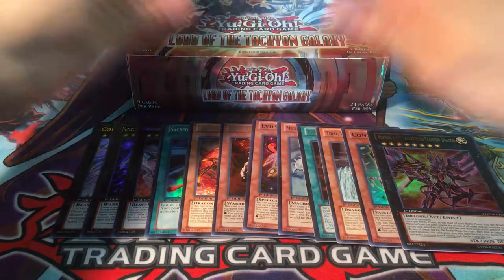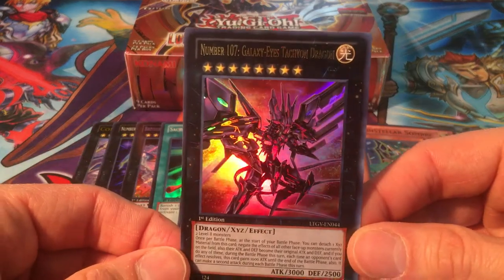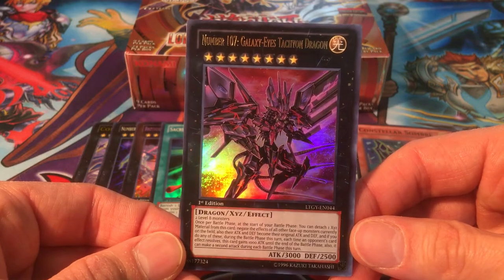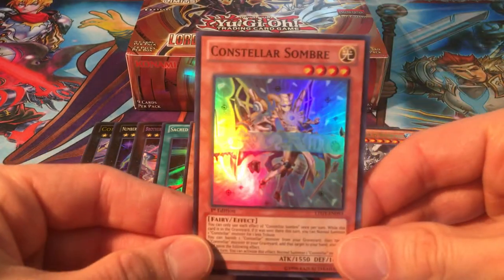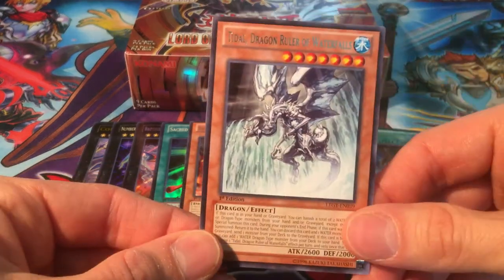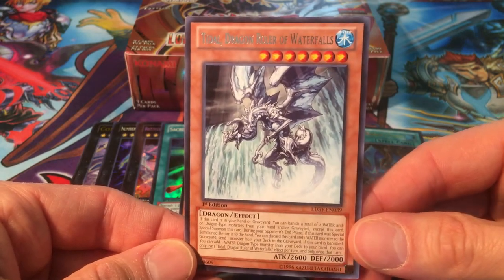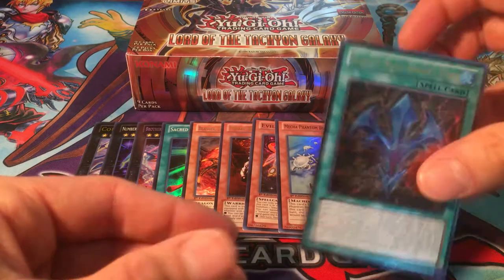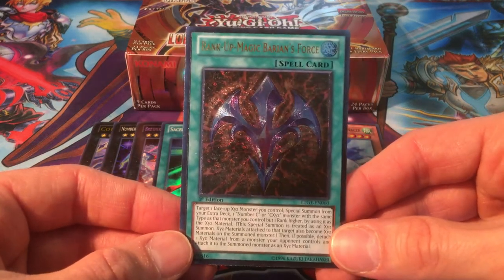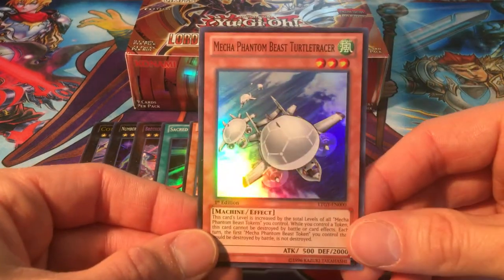Let's do a quick recap. Starting from the back: the last guy we pulled was Number 107 Galaxy-Eyes Tachyon Dragon — the boss monster of the set. We got Constellar Sombre. We got Tidal, Dragon Ruler of Waterfalls — the whole reason we're opening this box is because of the dragon rulers, so I just want to showcase that we got him. We got Ultimate Rare Rank-Up Magic Barian's Force — can't remember if I have this one, I'll check and tell you in the next video. And Mecha Phantom Beast Turtle Tracer.